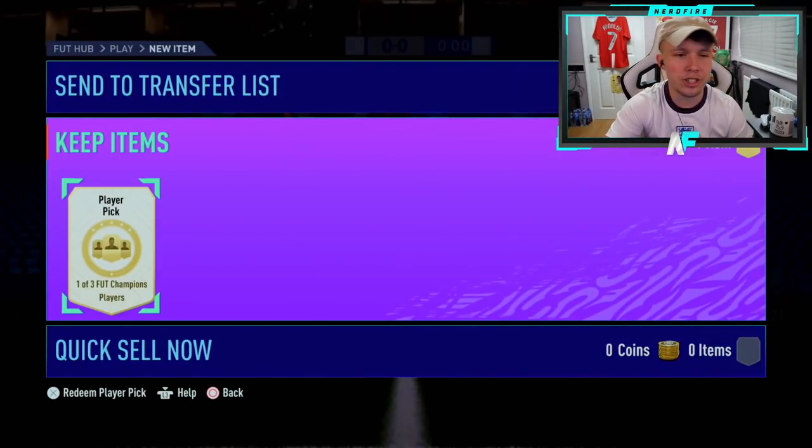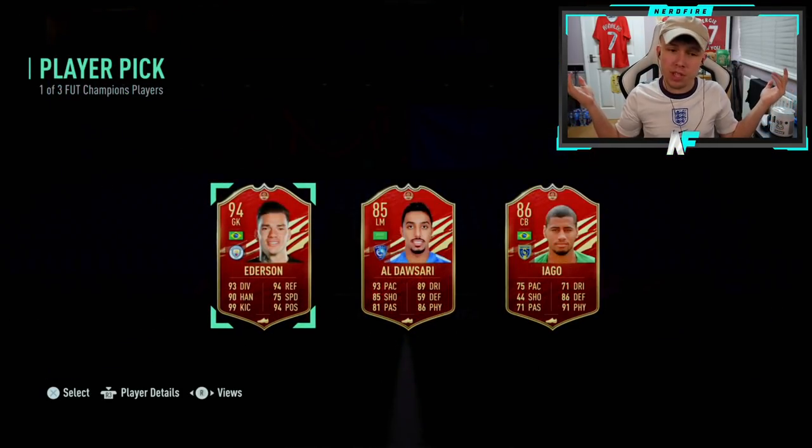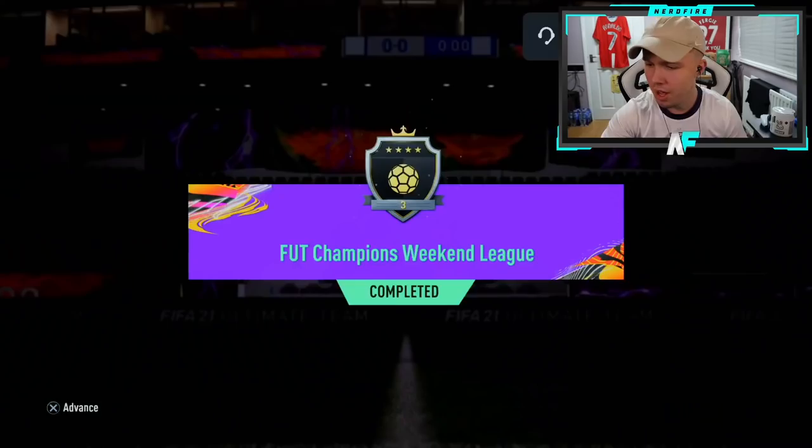I threw a silver one in just to show the variation. Let's see what Tomo gets from a silver one. If you get a Premier League TOTS from a silver one, you can't really complain. 94 Edison — not bad.